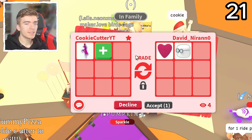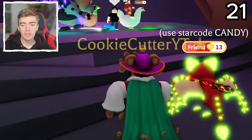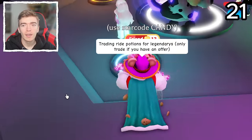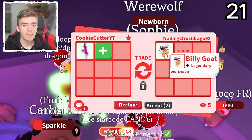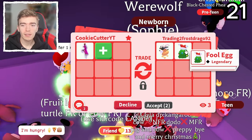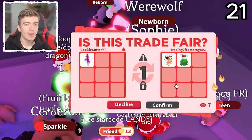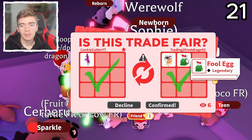A heart plush and a marsh plush — I don't really think they're that rare. I've just joined a rich trading server to see if any of these players have an offer. Hopefully they know a little bit more about values in this server. Trading to Frost Dragon — that's going to be impressive, let's see what legendaries they might be able to offer me. A Billy Goat — the most underrated. Oh, a Fool's Egg — yeah I like this egg. I'd accept that. I like the Fool's Egg, maybe I'll hatch that. I like this egg and I don't really have many of them. So a Ride Potion for these two — that's a win for me. I love the Fool's Egg.